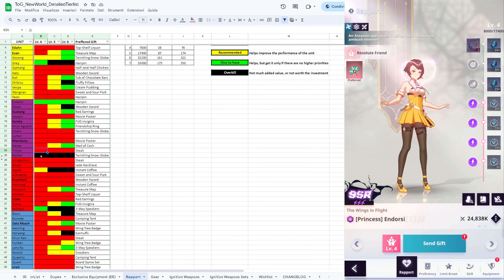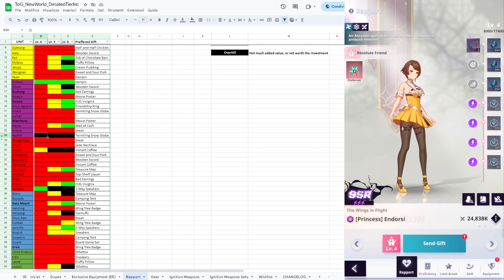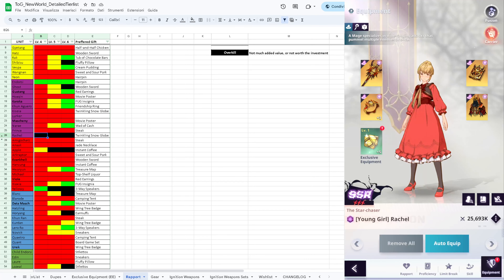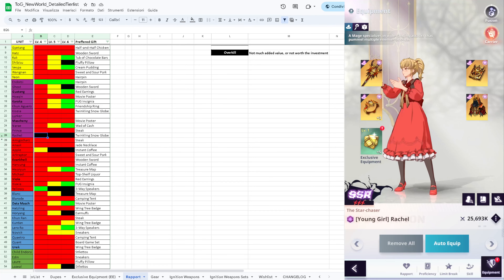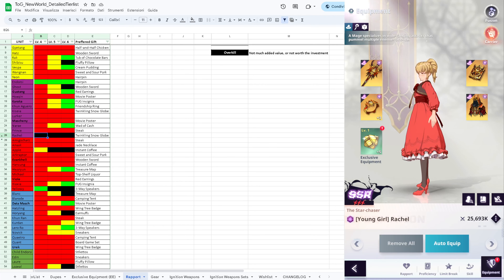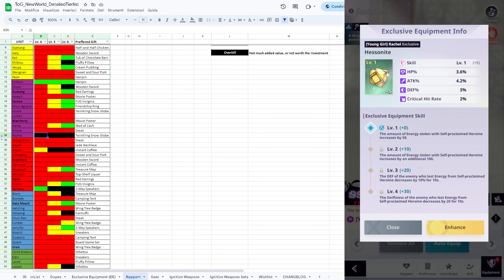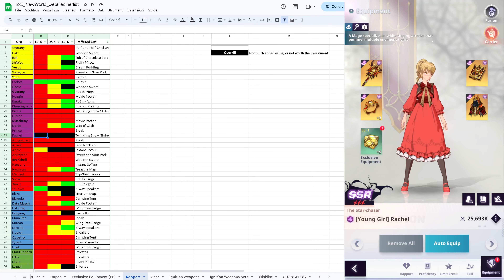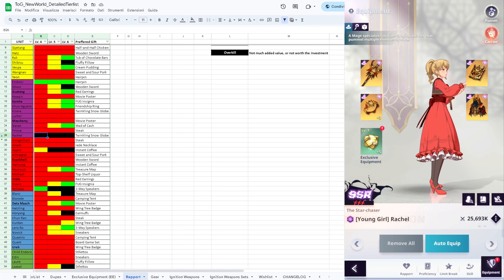Here we have Rachel - the purple one that everyone hates or should hate. She's an okay unit in the game but I would never play her. I made the mistake of leveling her exclusive equipment a little bit. I recommend not building her because she's more of a main DPS unit but she's worse than Noakin.